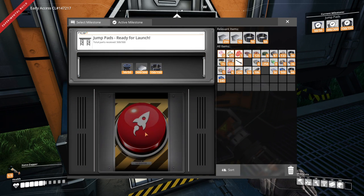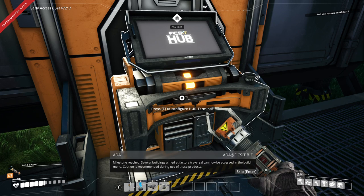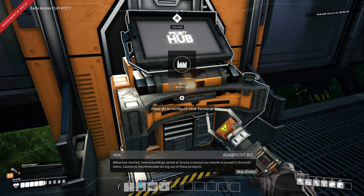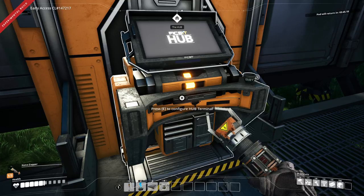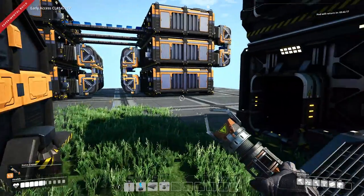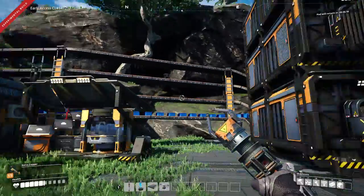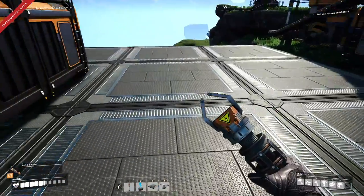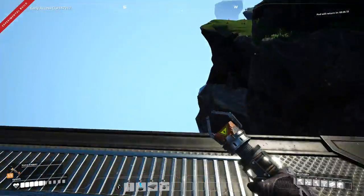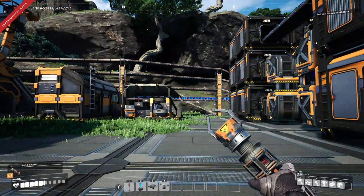Jump pads unlocked. Milestone reached — several buildings aimed at factory traversal can now be accessed in the build menu. Caution is recommended during use. I personally don't use them — I use power and they're a little inconsistent. Maybe I'll use it this time. Usually instead I'll use either conveyor belts to go up and down, or I'll just build foundations. But if we try to minimize objects, maybe it's worth doing some jump pads.